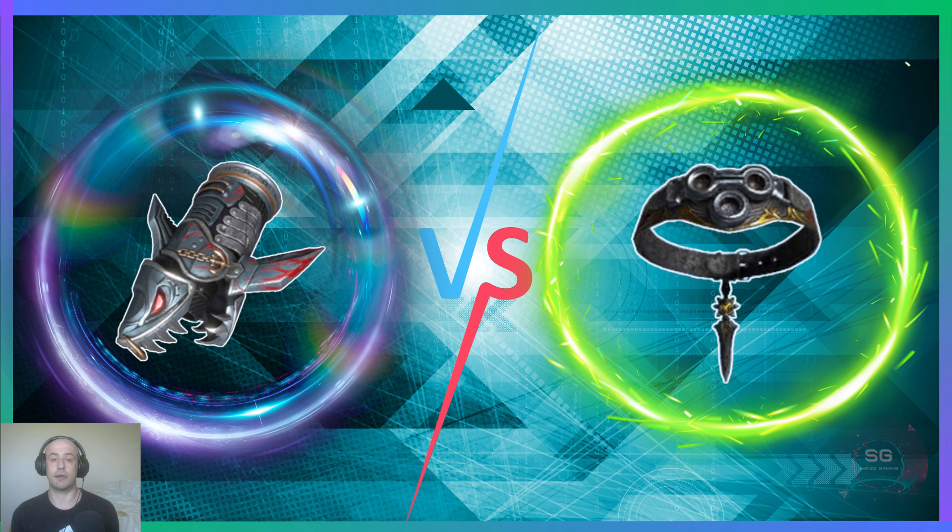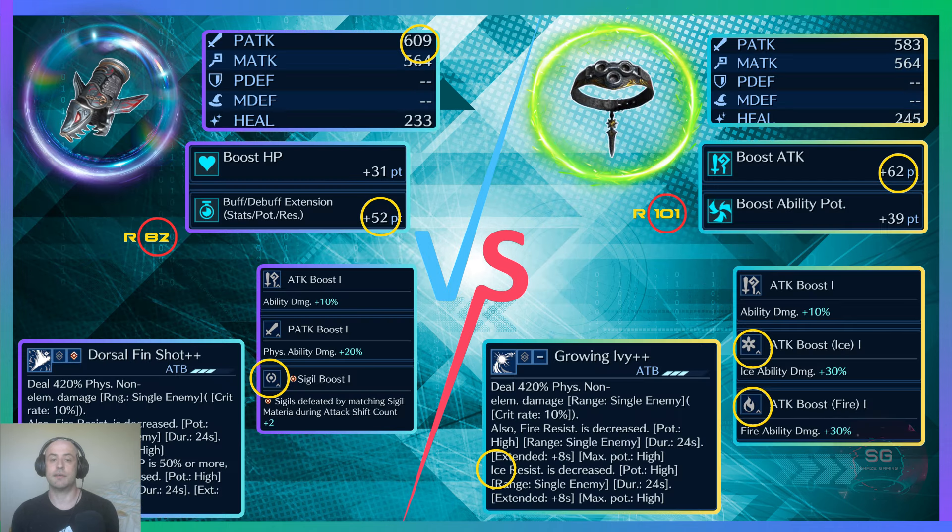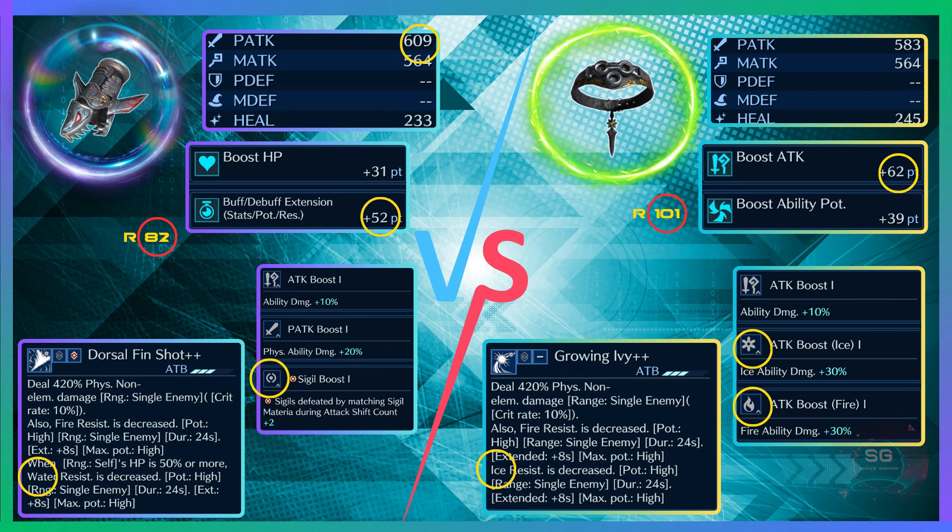Now the Shark Slayer is a double elemental debuffing weapon, so it's an easy comparison to Red's collars that do the same thing — the IV Collar and the Silver Collar. As you can see, Shark Slayer has much more physical attack, making it more of an offensive weapon. For R ability points, it's 101 versus 82 so IV Collar wins out there with more total points, emphasizing the R1 with Boost Attack, whereas Shark Slayer's emphasis is on the R2 with Buff/Debuff Extension. The support material is also different, with Shark Slayer having a sigil boost and IV Collar having attack boosts for the elements it debuffs. The command abilities are nearly identical — both lower fire resistance, Shark Slayer lowers water whereas IV Collar lowers ice.